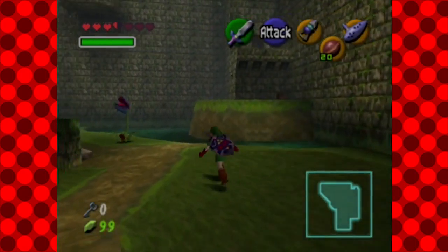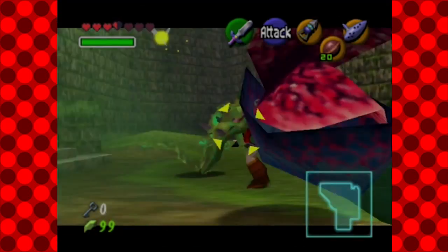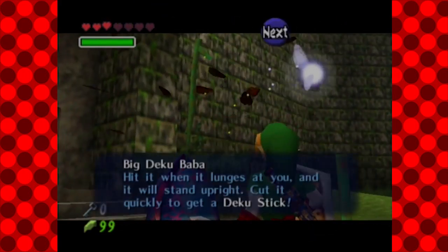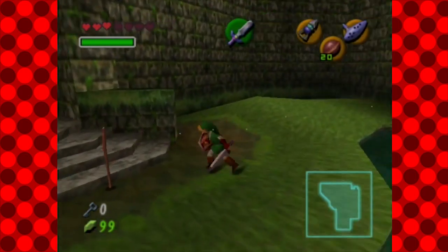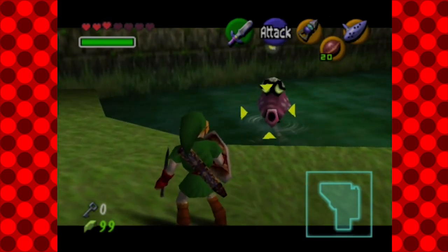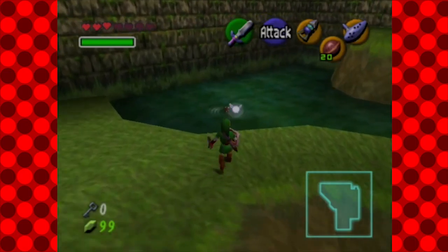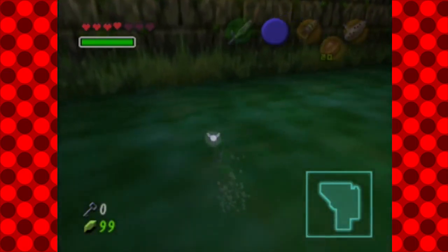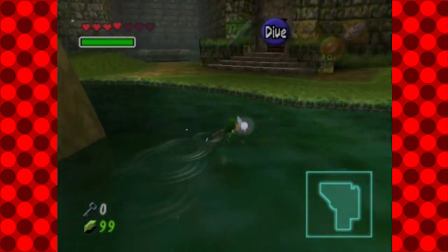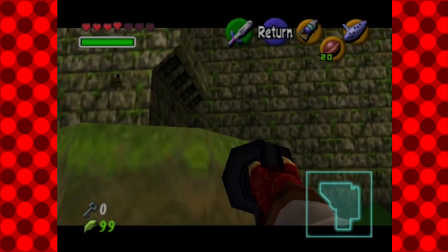Now we're back here. What do you have to say, Navi? Big dick... oh, well, other than that. Wow, take that. Yeah, got it. I don't think I can walk up there.